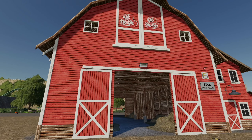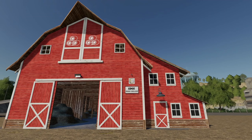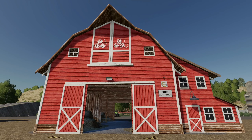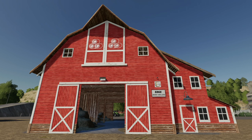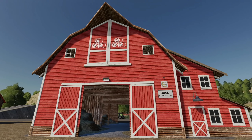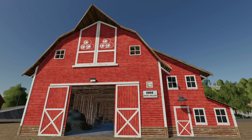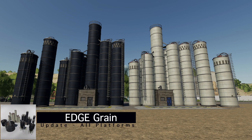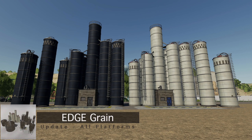Moving into updates for all platforms: the Placeable Straw Barn — changelog 2, updated to support the Seasons mod and new names for all buildings. Make sure you update if you're using this. There are three versions: black, red, and white. Huge shout-out to Edge Gaming — everything they do is a really good mod. This is a nostalgic design from FS17 and I love it. They're also the modders behind the Multi Filling Station, my favorite mod in the entire game.